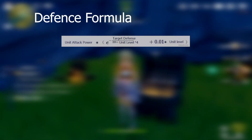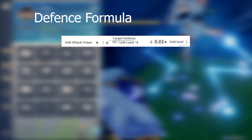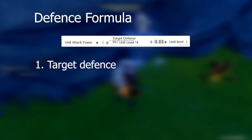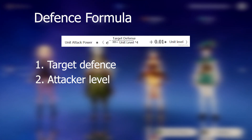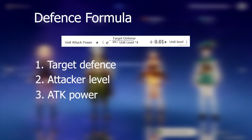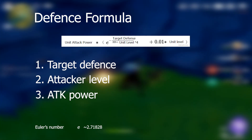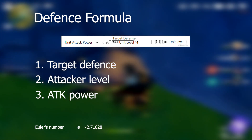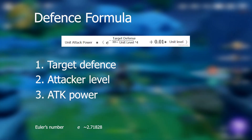The first formula is the defense formula. This formula relates the total damage done to a target based on three things: 1) the target's defense, 2) the attacking unit's level, and 3) the attacking unit's attack power. E here represents Euler's number, which is a mathematical constant — don't worry about it too much. The defense formula calculates damage done accounting for these three factors.